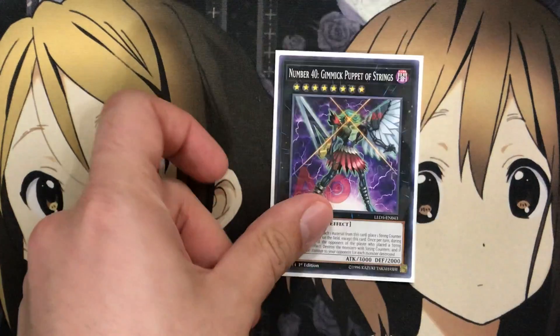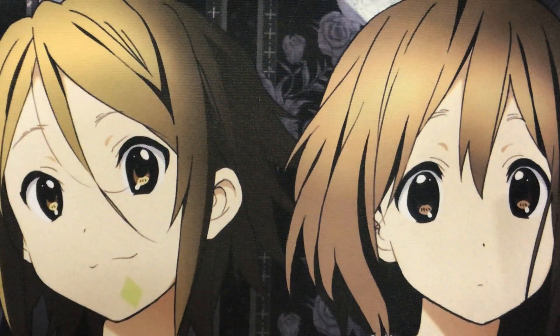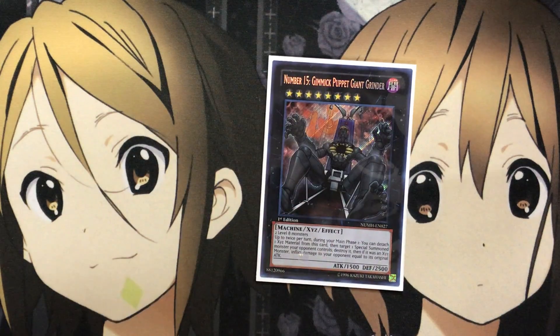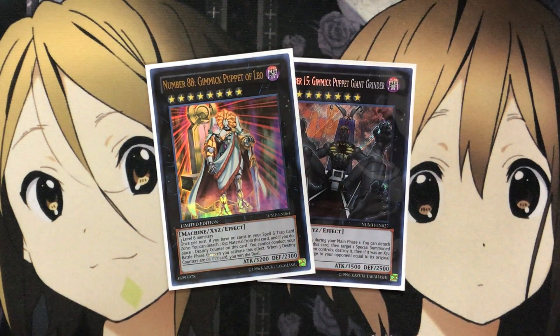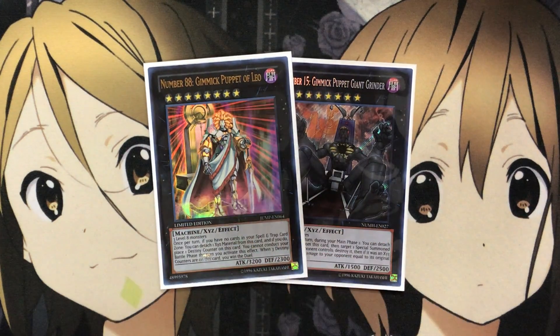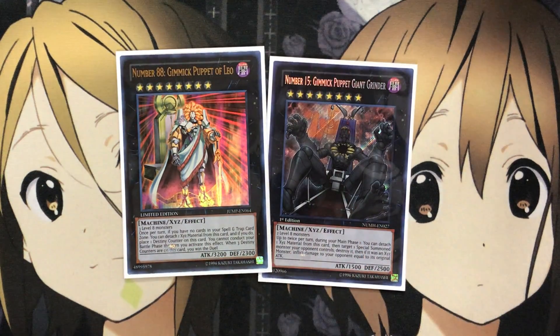I also run two Number 40 Gimmick Puppet of Strings, using it for the string counters and destruction plays, plus its boss monster 3,000 attack is very useful. And I run one Number 15 Gimmick Puppet Giant Grinder and one Number 88 Gimmick Puppet of Leo. Number 88 is your win condition card with its destiny counters, and making it unable to be destroyed by card effects really scares your opponent into needing to get rid of it before you win. Giant Grinder helps get rid of special summoned monsters.